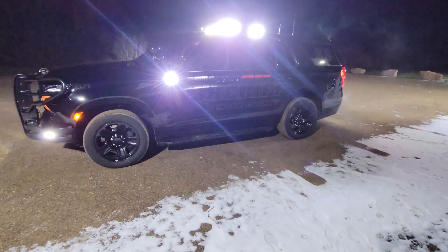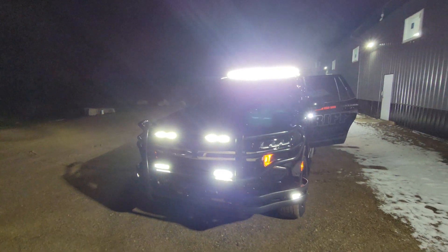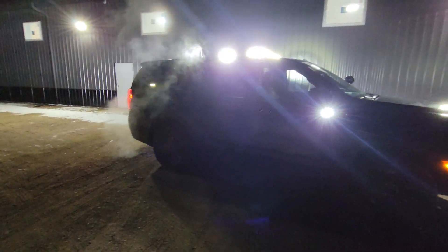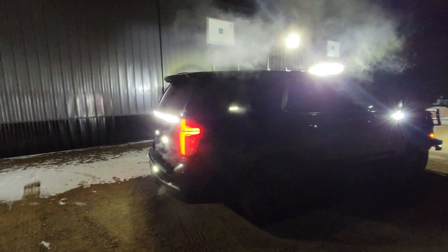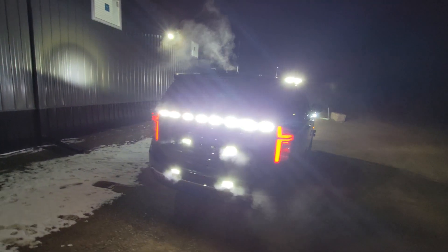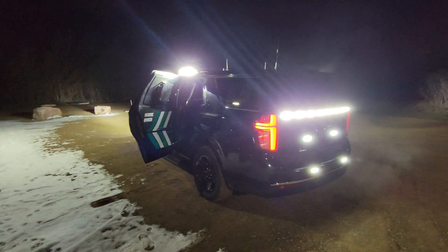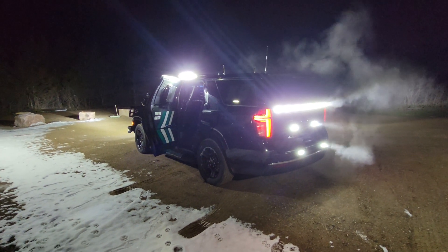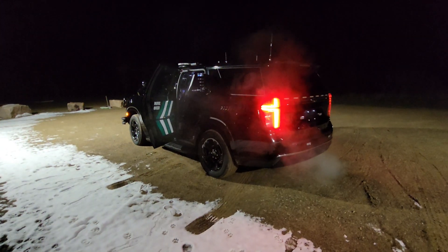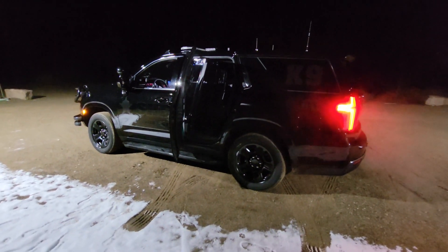We programmed this where when the button is pushed — this is what the officer carries on their belt — so if the officer is rolling around in the ditch fighting with somebody, they can push this button to deploy the dog. And then all of the scene lighting comes on for approximately 30 seconds, and it's going to override the flashing red and blue. The purpose of that is so the dog can easily locate the officer. If all the lights are flashing, it might disorientate the dog or make it harder for him to find where the officer actually needs help. That's the purpose for that.